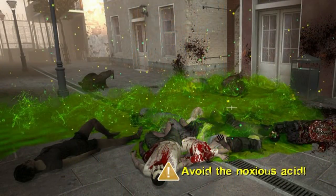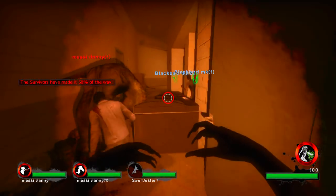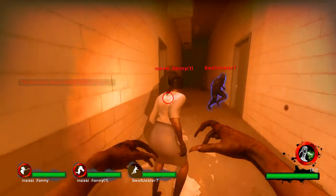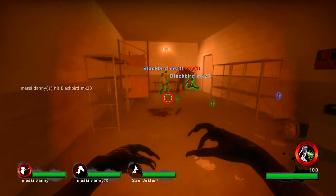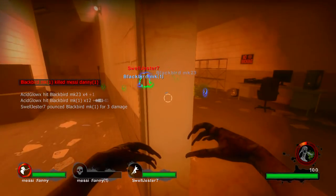When the acid makes contact with a walkable surface, it forms a small pool that quickly burns away at the flesh of a survivor who touches it. The Spitter can be a valuable asset to the infected by weakening live targets who are trying to pick up a downed survivor. Its pool of acid is a great weapon when combined with the Hunter, Smoker, and Charger, as all of them can hold down a survivor.